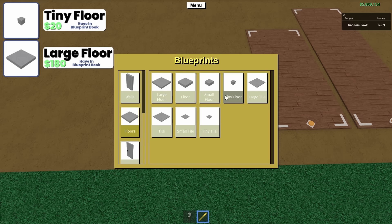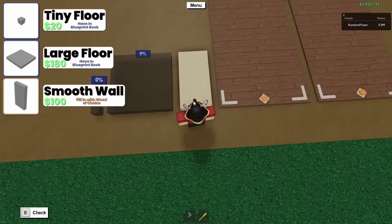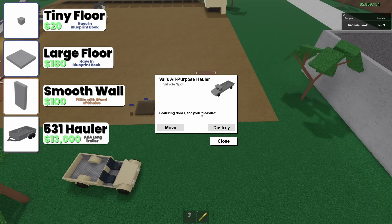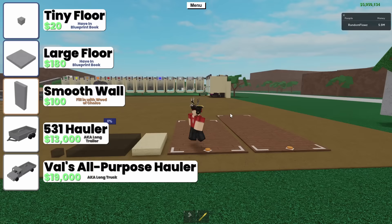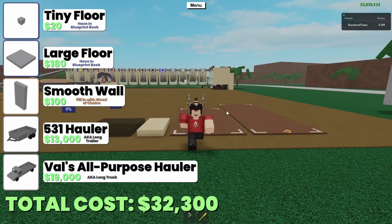Next we have a smooth wall, which you are going to want to fill in. It doesn't matter what kind of wood you fill it in, but it just has to be solid. Personally, I filled mine in with pine wood. Next up, you're going to want to make sure that you have a long trailer, aka a 531 hauler, and a long truck, aka a Val's all-purpose hauler. Those two items can be found in boxed cars, which is located across the bridge. To buy everything, including the spawners and the blueprints, it's going to cost you 32,300 lumber bucks. But I would imagine you already have most of these things, if not everything, already on your base or in your blueprint book.